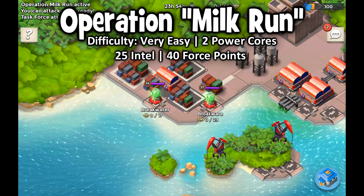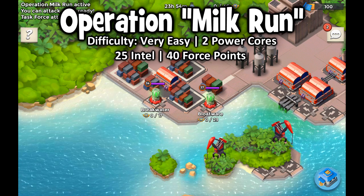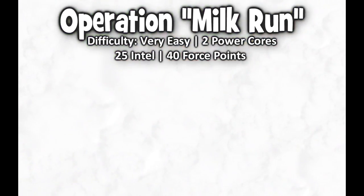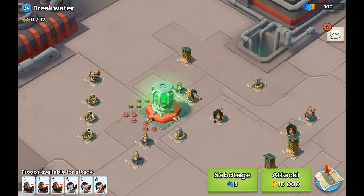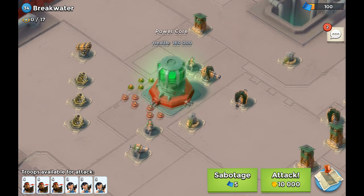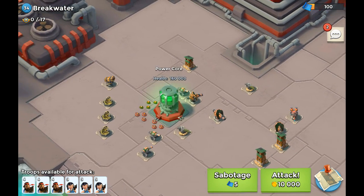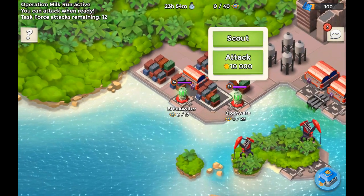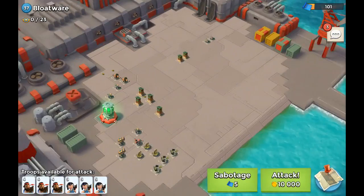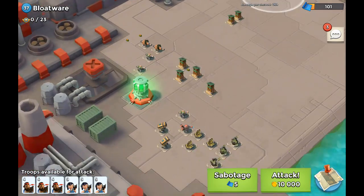On the left side we see Breakwater, a level 34 base, and on the right side Bloatware, a level 37 base. I'm going to scout both of them to give you guys some information about what the bases look like. As you can see, it's really easy — we got three boom cannons, a rocket launcher, a couple of mines, and the power core has 160,000 health. The defenses are spread out quite a bit. I also spotted a boom cannon level 6. The other base has defenses spread out even more, with cannons at the top, sniper towers that aren't very high level, and two rocket launchers.